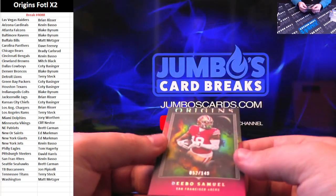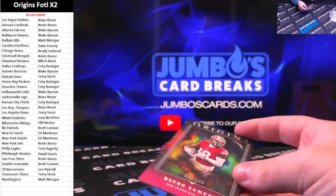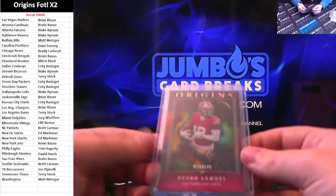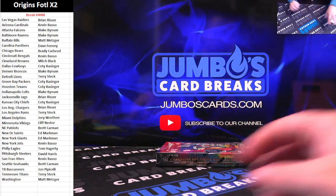Last card of this box — to $1.49, Debo Samuel for the Niners. Box number two.